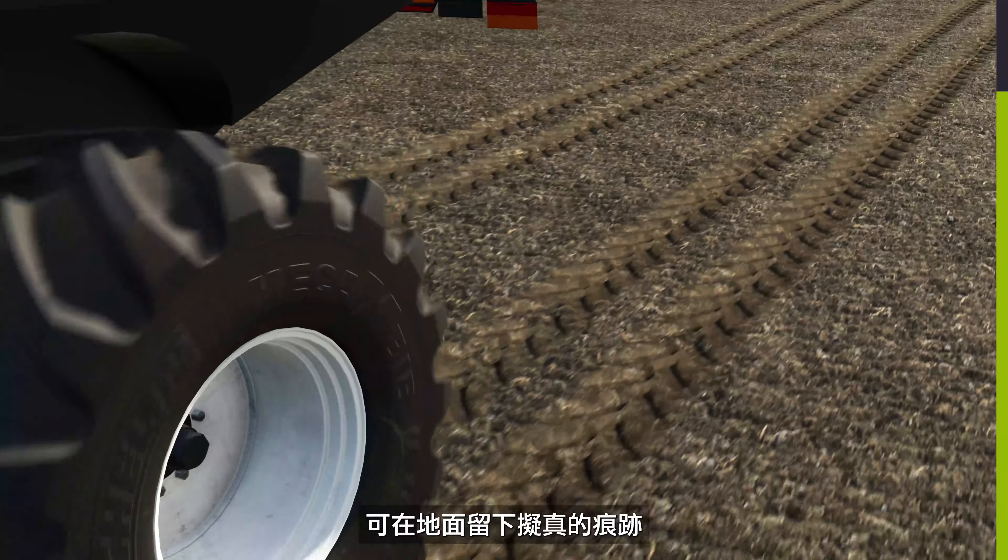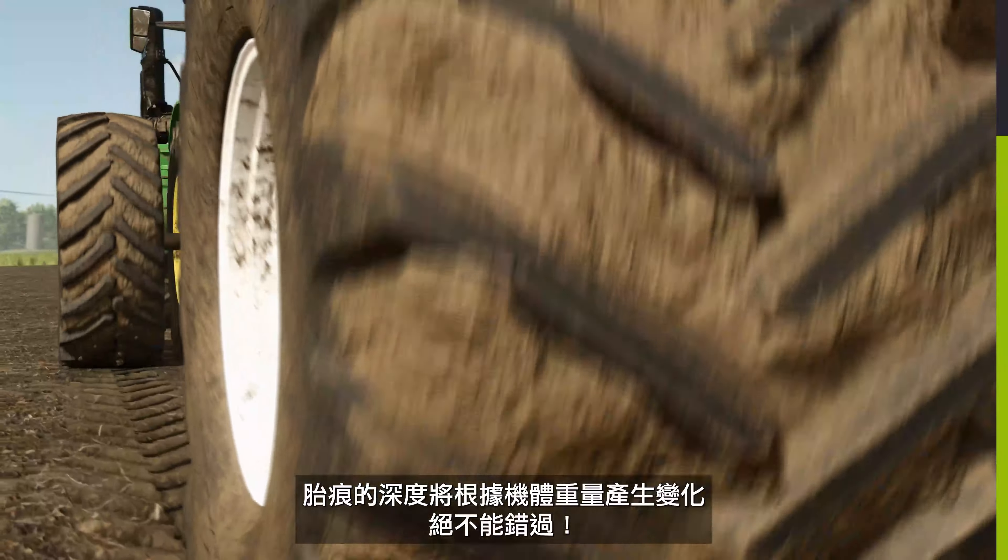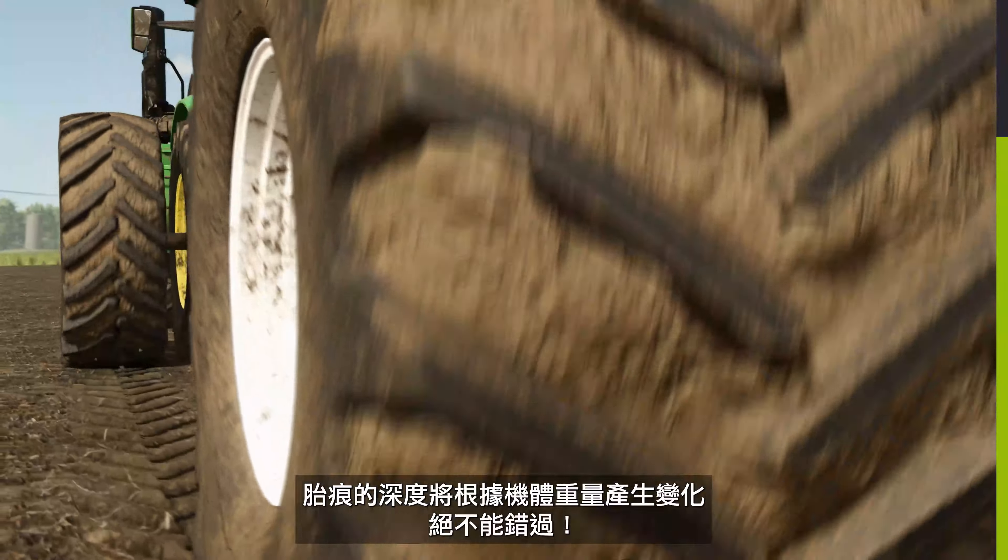Here's a cool new feature for Farming Simulator 25. By operating heavy machinery, you will leave your marks in the ground. The heavier the vehicle, the deeper the tire tracks.